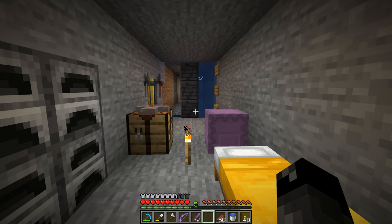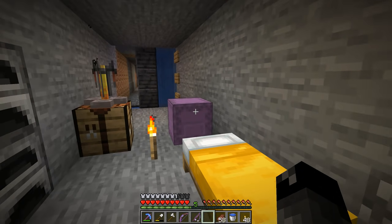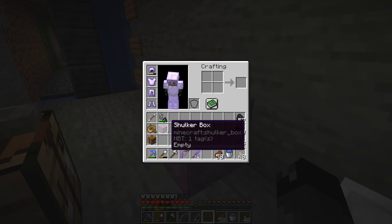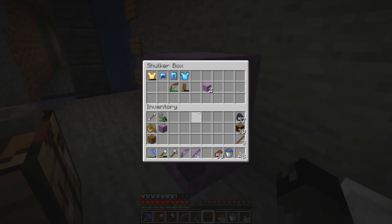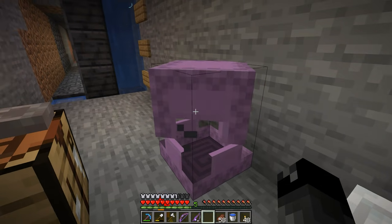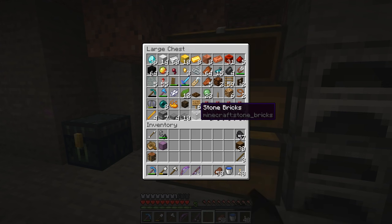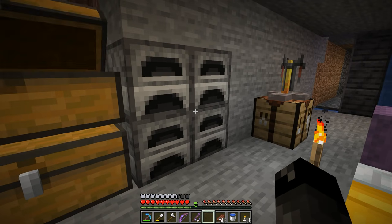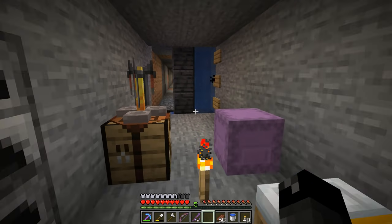Since last episode, I did go to the End on a live stream and I ended up getting a couple of shulker boxes. I did grab enough stuff to make two of those. We did get some diamond armor, which is pretty awesome, and I also got an elytra, which is really cool. So I would really like the ability to get Mending so we can put that on our elytra and be able to fly around without worrying about it breaking.